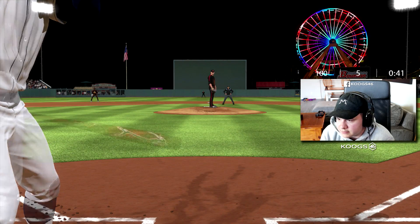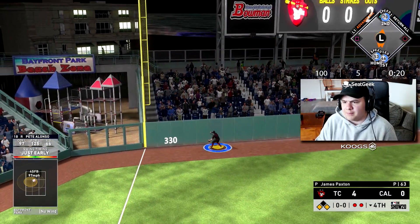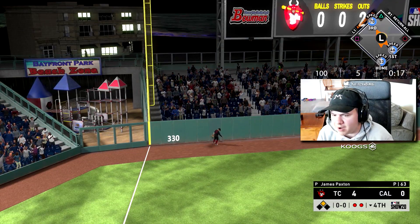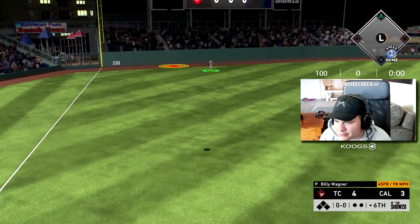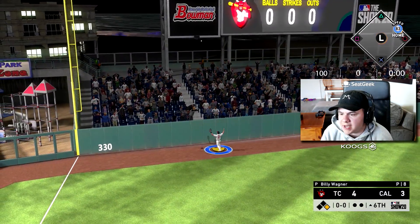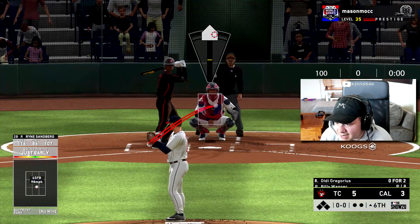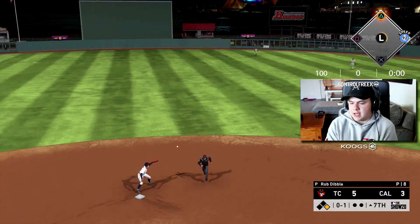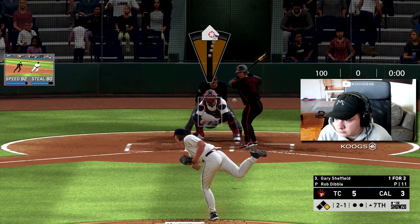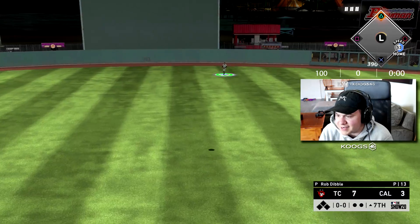We've got two guys on — let's go with Big Meat Pete Alonso. Just like we drew it up, 125 power, only down by one. Try to groove a fastball in there. That was actually really close to a robbery — not quite enough but almost a catchable ball. I missed my spot both times on the pitch I wanted to throw with Dibble. And we're back to being down by four. That may be one of the worst sliders I've ever thrown — that was like BP.